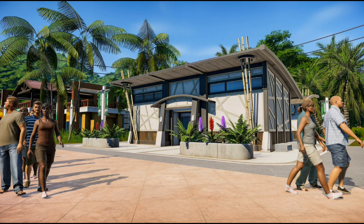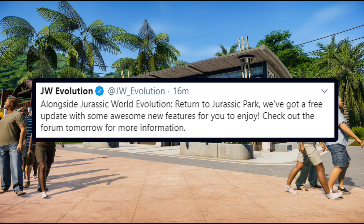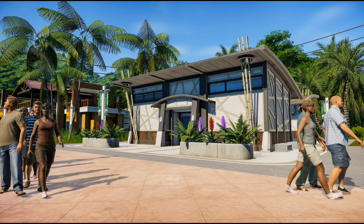But we do at least have an idea of what they're going to be talking about tomorrow — probably the toilets and probably the vehicular destruction. Whether there's anything else coming with the free update, we'll have to wait and see. This is all we could glean from screenshots and very little information. But when a major DLC comes out for Jurassic World Evolution, we tend to get a sizable patch along with it, so we're probably going to get new deco items as well. Maybe we will be getting deco items that aren't foliage. We'll have to wait and see tomorrow.